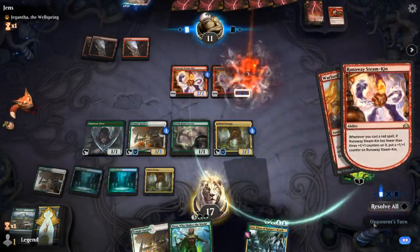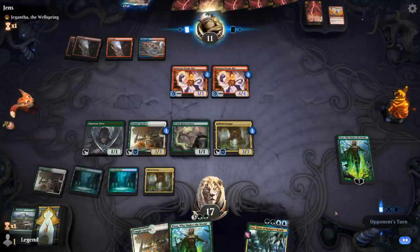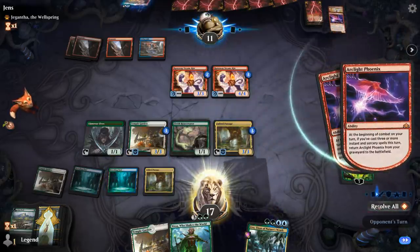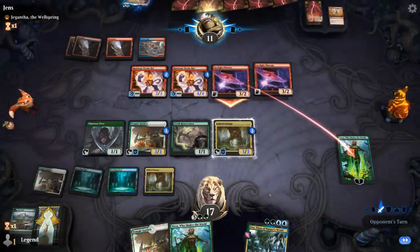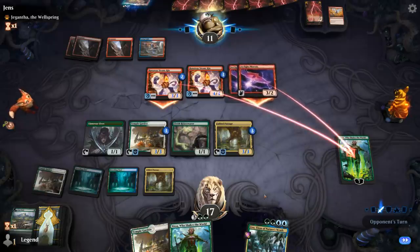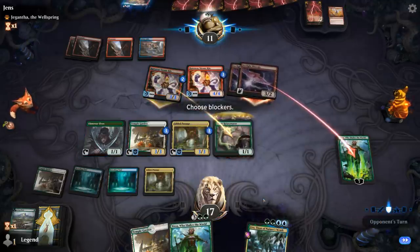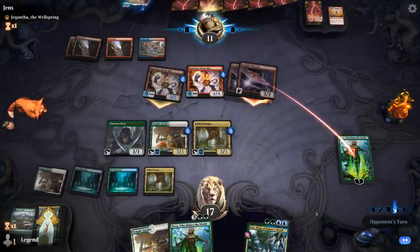Thirst for Meaning means no good blocks on the Steamkins. Don't mind chump blocking with the Rejuvenator though. They can probably cast their entire hand at this point with the mana from Steamkin. Let's chump block with Rejuvenator and force them to use a burn spell to finish off Nissa — that way if we top-deck Krasis or Ulamog, we can still cast it with the mana doubling from Nissa.